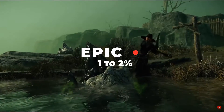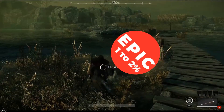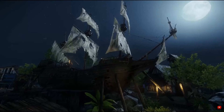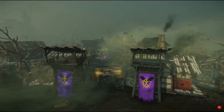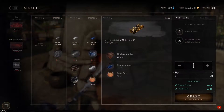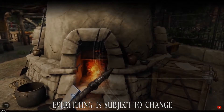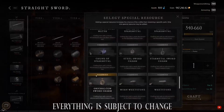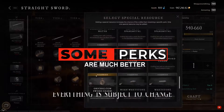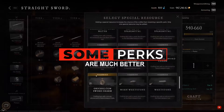Rare items will have 2 perks and epic items will have 3 perks. Sadly, we can only be sure about 1 perk — the one described in the special resource description. Other perks are still random and it seems that different perks have different chances, some higher than others. Also, without using a special resource you never know what perks you will get, and obviously some perks are much, much better than others.